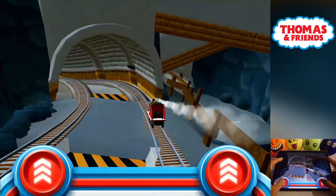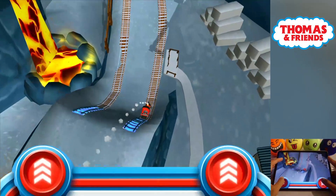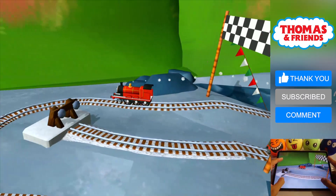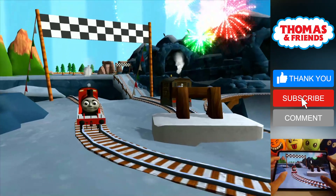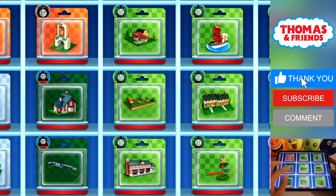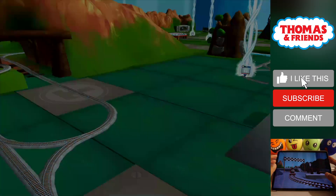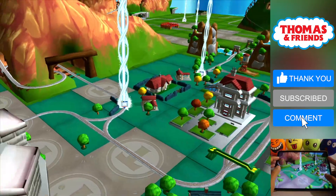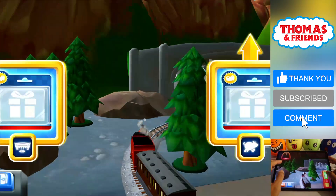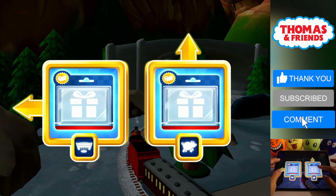Tap as fast as you can. Your engine loves your train set. Time to pick a special surprise. Help your engine find the surprise pack. Forward leads to the Pig Farm. The pig farm is near.